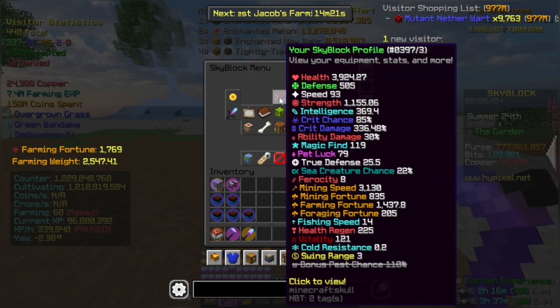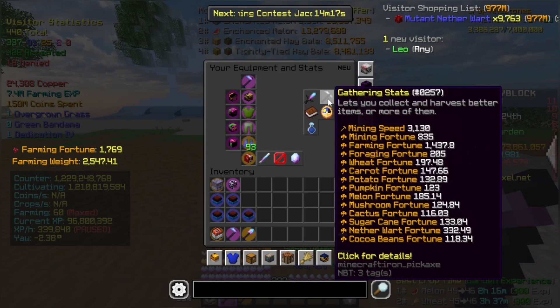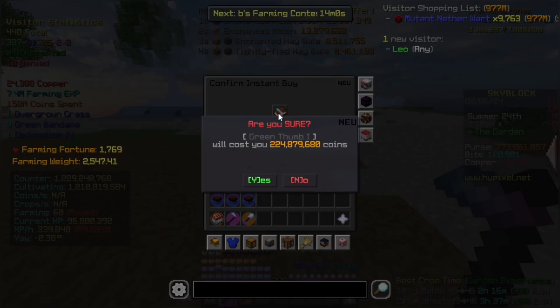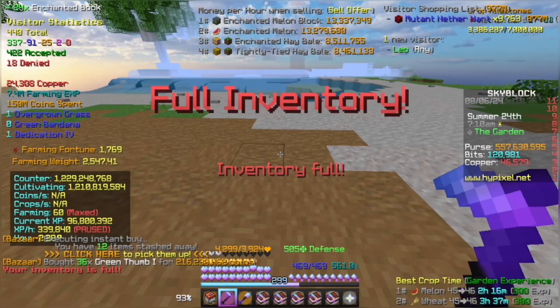Now, before I max any equipment out, this will be my farming fortune: 1,437 before. Time to buy some books — 224 million coins. There we go. That hurts so, so bad.